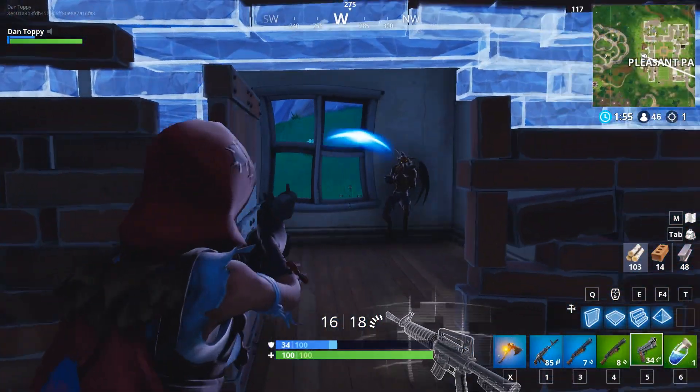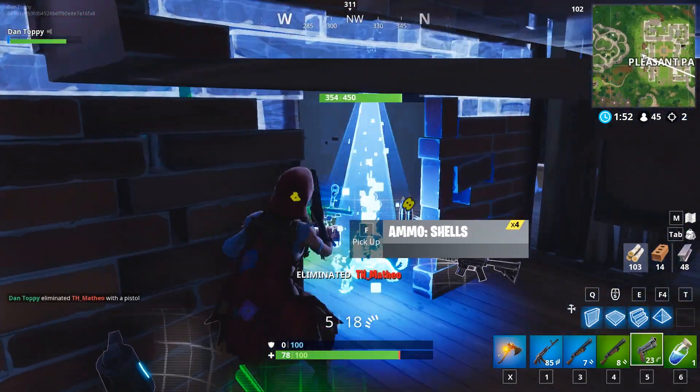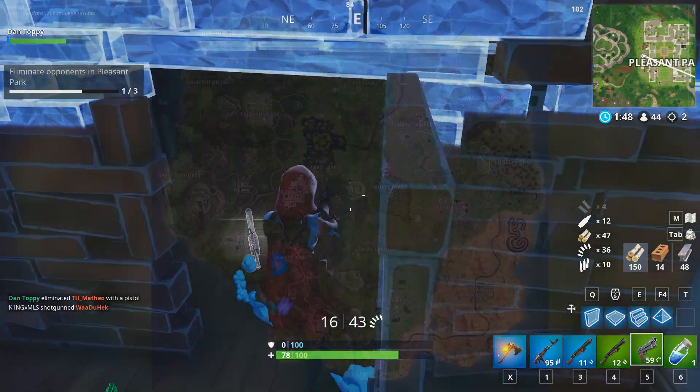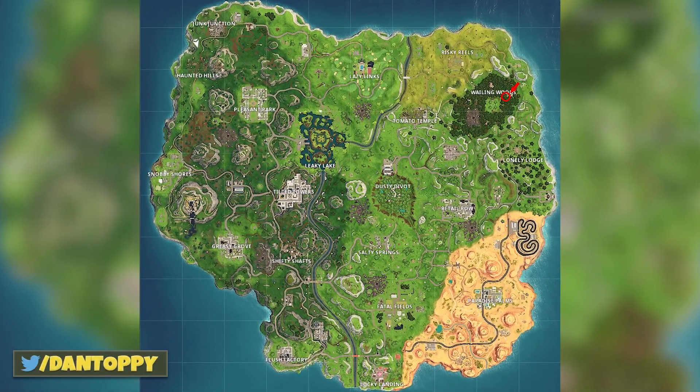This is the location which you need to be going to this week to collect the star. This is one of the buildings over at Wailing Woods, so make sure you're landing at the place which is marked on the map now. It's the house over on the farthest right hand side of Wailing Woods.